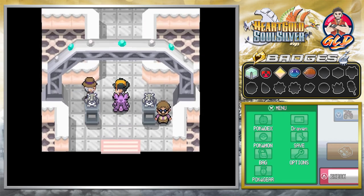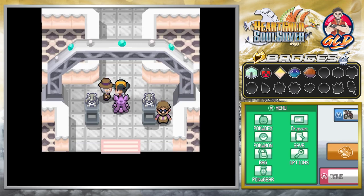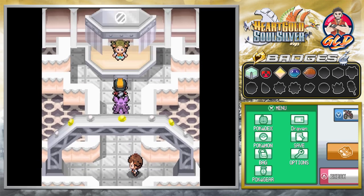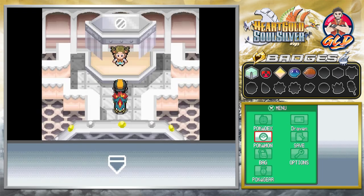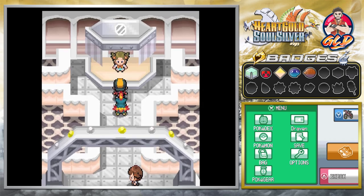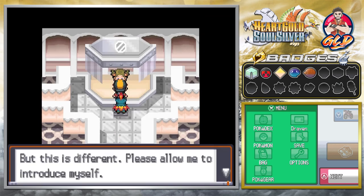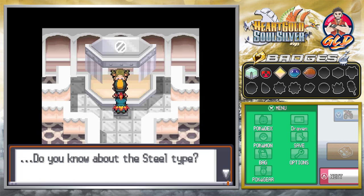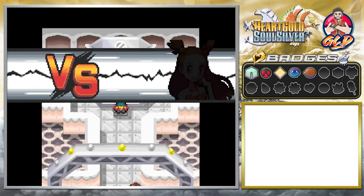As we arrive, a trainer says: 'I knew you'd come here. Thank you for helping the gym leader, but battle is a separate matter!' These are technically the trainers we should have battled before, but they're thankful enough that we can go straight to Jasmine. Here she is: 'Thank you for your help at the lighthouse, but this is different. I am Jasmine, the gym leader — I use the clang steel type Pokemon. Do you know about steel types? They're very hard, cold, sharp, and very strong.'